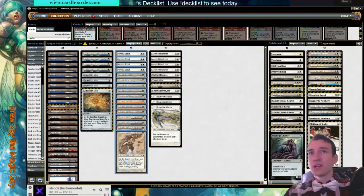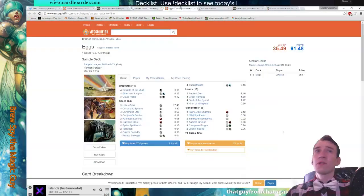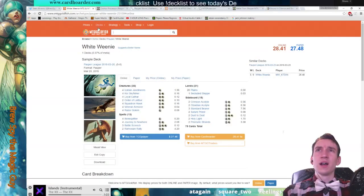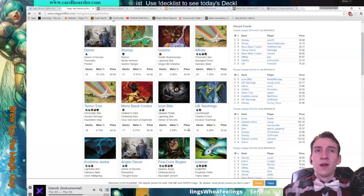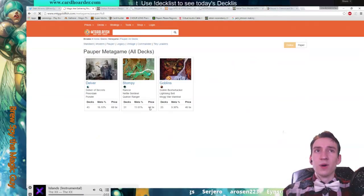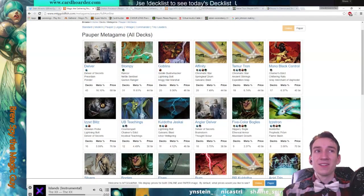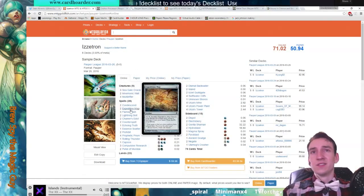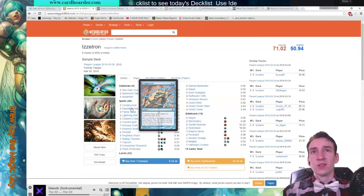If you want to make your matchup against black work, we can look and see how some of the two-color Tron decks pull it off — pull off being multiple colors. They utilize things like this. Tamir Tron might not be the best example, but that's one of the more popular ones. It's also technically four colors, so take your pick. It utilizes a more colorful manabase, but that's not what I was interested in looking at.